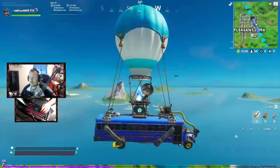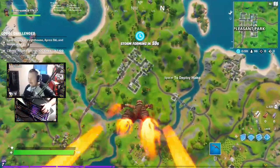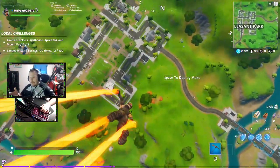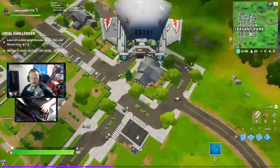Alright, since we're over Pleasant Park, might as well land there. So pretty much I think we're gonna drop the resolution by maybe 10 for each kill — that way we can keep it simple. Instead of doing five, I think 10 would be a good notch to go down each time.